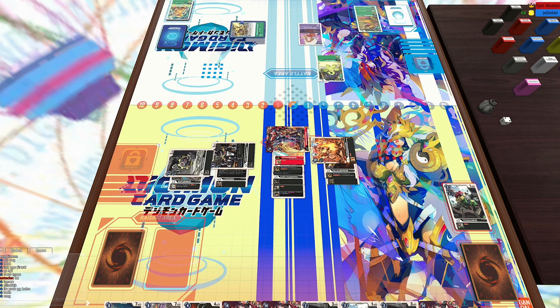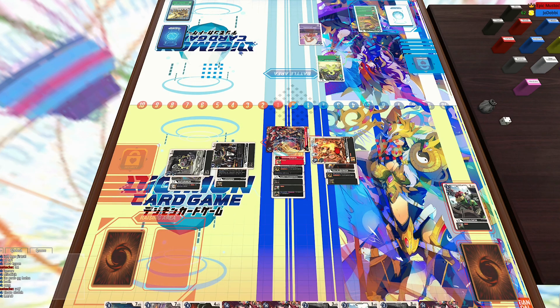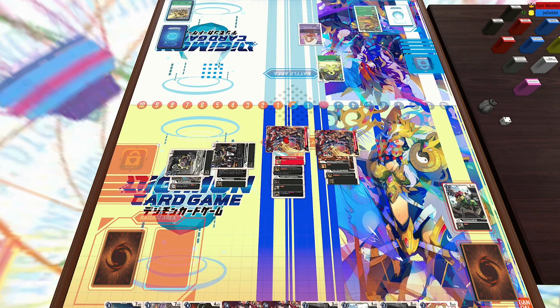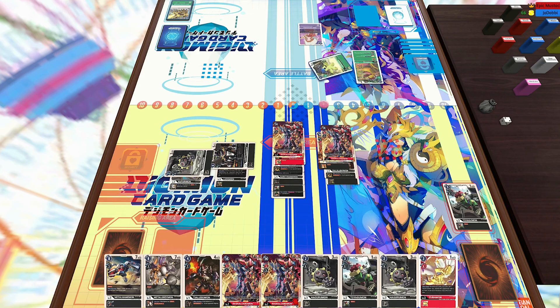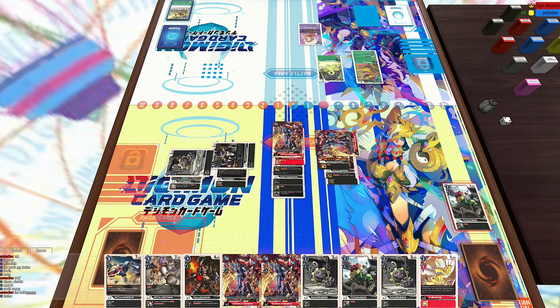And then unfortunately for me, I run into the Mega Electroshocker. This card is ridiculous in security — rests both of my Digimon. I literally almost had game right there. Now what I could do is just Digivolve straight into Ragnalord, and then I will have a 14,000 blocker on field. The Ragnalord will restand. But unfortunately because of that, and then because of the Mega Electroshocker, I did actually end up losing this game.